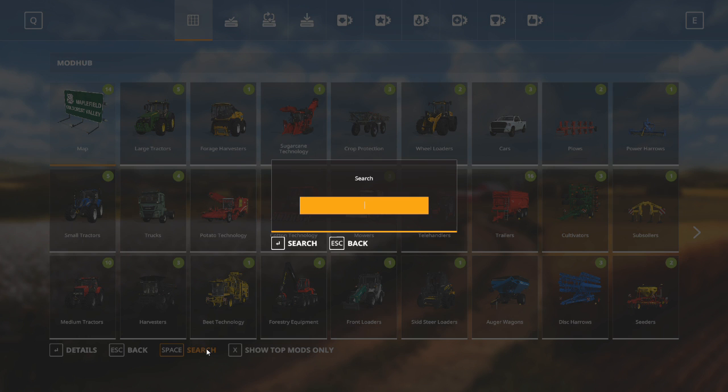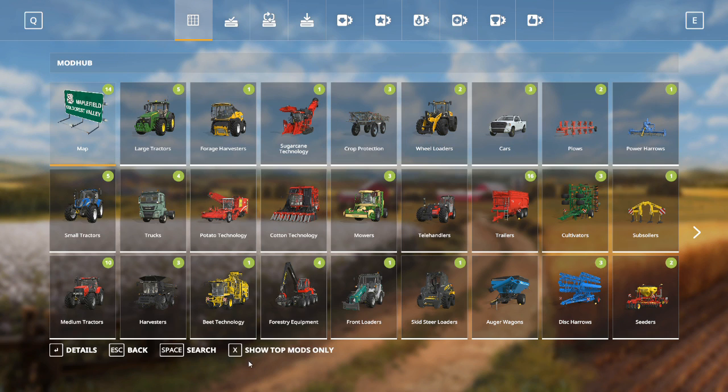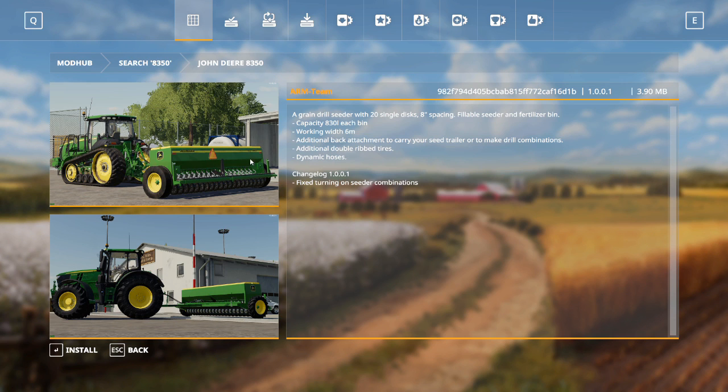The last couple: we are looking for two John Deere pieces of equipment. First, type in '690' — we want the John Deere 690 square baler. This is a great baler for beginners and I'll explain exactly why when we have cause to use it. Then search for '8350,' which gives us a John Deere seeder — another great beginning tool. Go to details, and we can see this lovely little seeder. Let's install that.